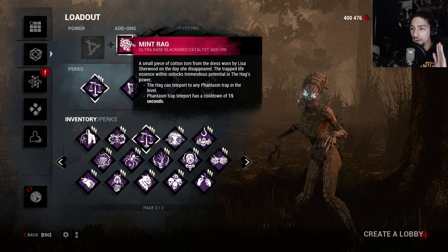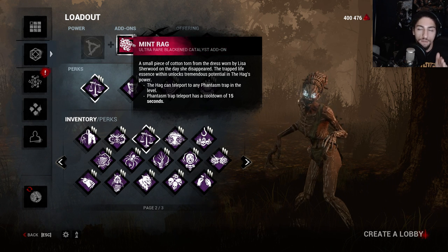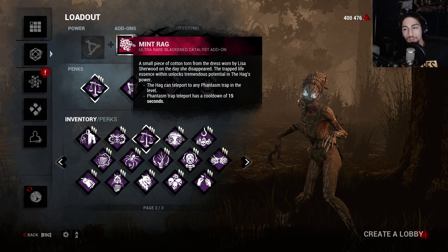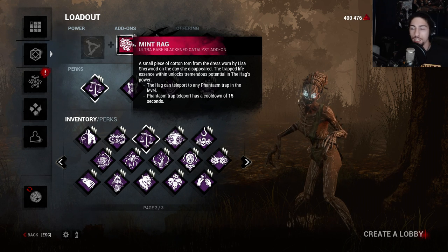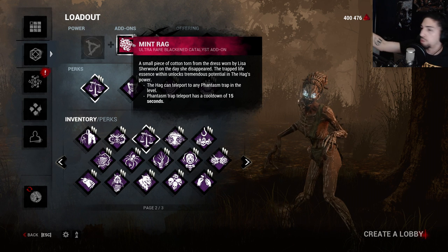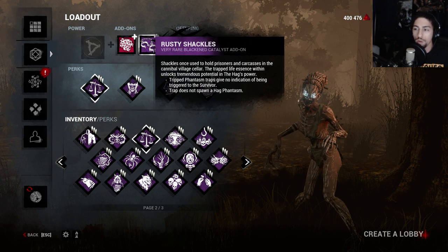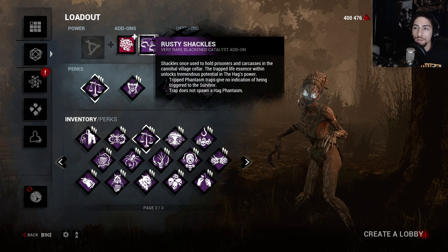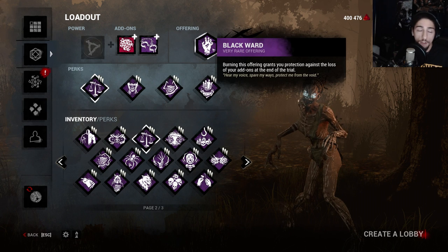For add-ons we got Mint Rag so I can teleport to any trap on the map, but it has a cooldown of 15 seconds and I have to be looking at the trap to teleport to it. Sometimes it messes up and teleports to another trap, which is annoying - it should light up the trap when you're looking at it so you don't accidentally teleport to the wrong one. Then we got Rusty Shackles so when they trip a trap it doesn't give them any indication and doesn't spawn a phantasm.